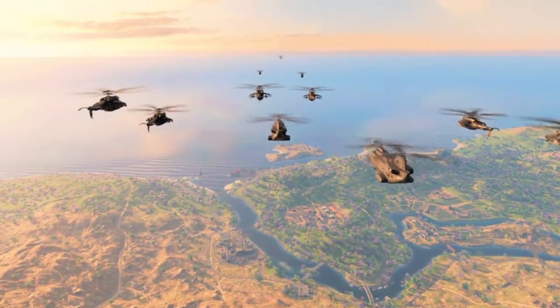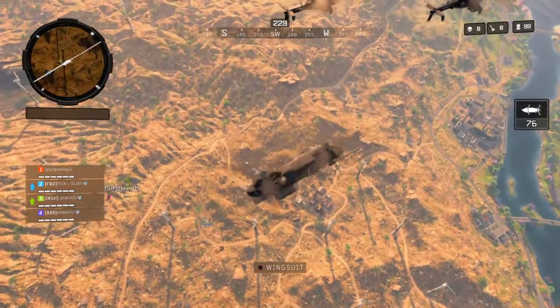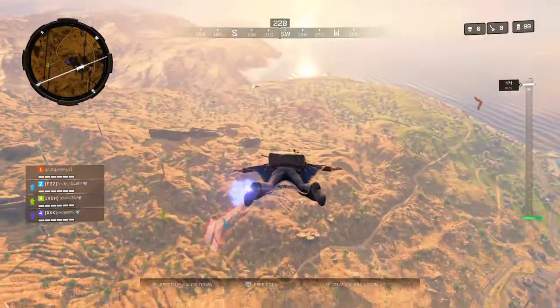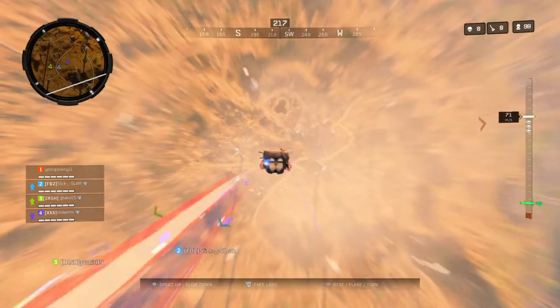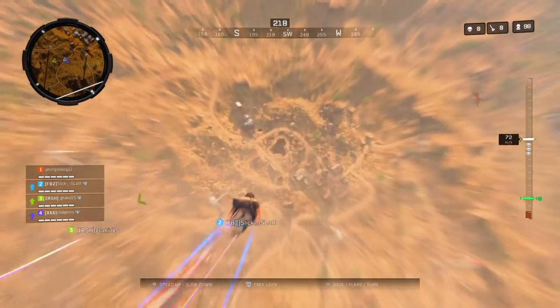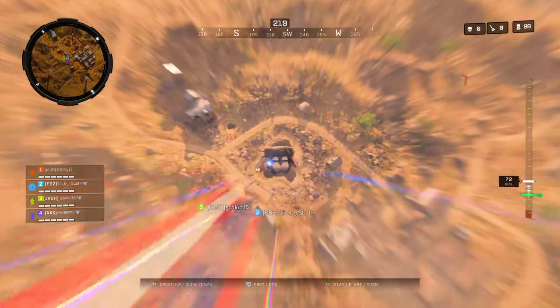It's Adam here, and apparently you can find a Ray Gun Mark 2 in Blackout and you can get it every time as long as you go to Buried inside a ghost town. This video is going to show you the steps. The first step is obviously to go to Buried.